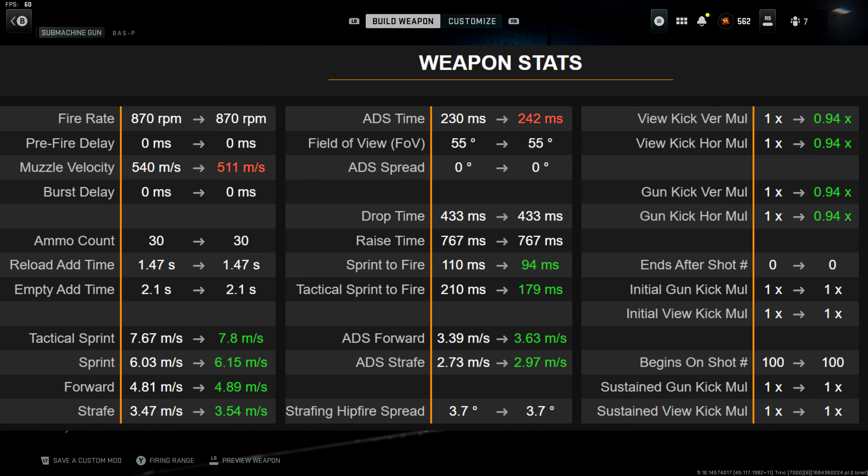For the underbarrel we've got the Schlager Tango underbarrel with 0.36 towards hip walking speed and 0.19 towards aim down sight speed. For the rear grip we've got the Bruen Flash Grip — 0.94 towards recoil steadiness and 0.33 towards aiming auto stability. And for the stock we've got the Bruen Flash V4 stock — tuning is 2.58 towards aim walking steadiness and 1.55 towards aiming auto stability.